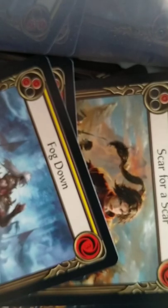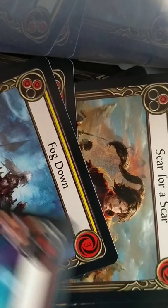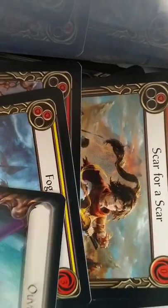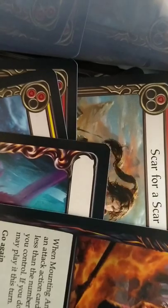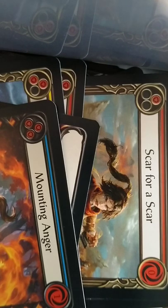We've got Shift as a yellow, a rare that transforms into a Dragon, and Mounting Anger as a blue foil rare — Ninja Dragon. I don't think I've seen any of the full art Dragon things yet. We're nearly approaching the end of what I can do this video, so we might have to stop.